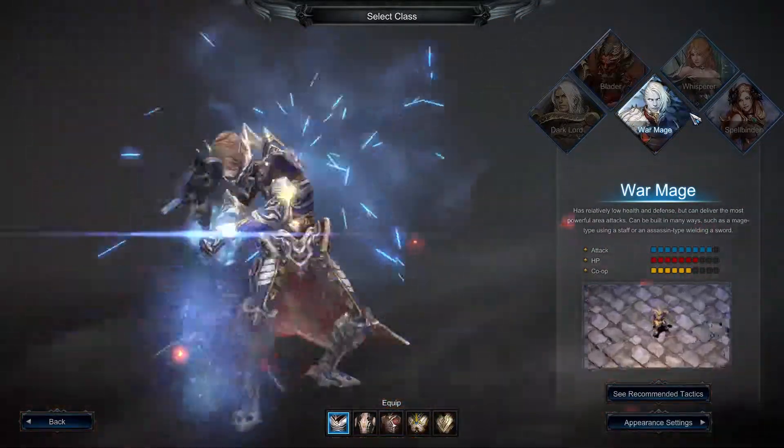Those are the five classes available to choose from if you want to play MU Legends. The game is found on Steam, it's a free-to-play MMORPG and you just download it. Thank you guys, and I'm logging off.